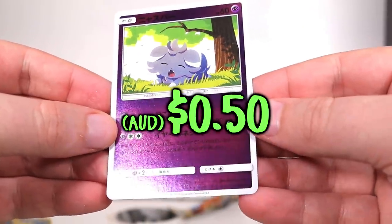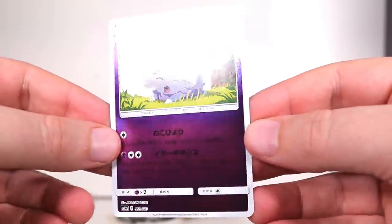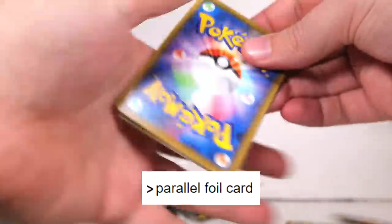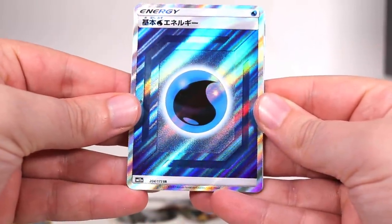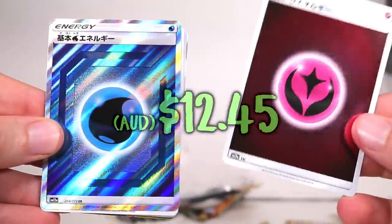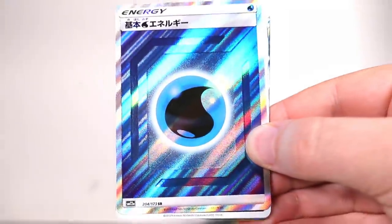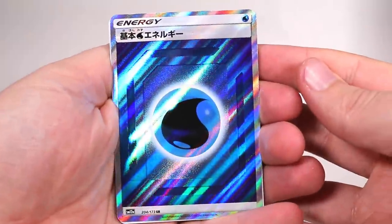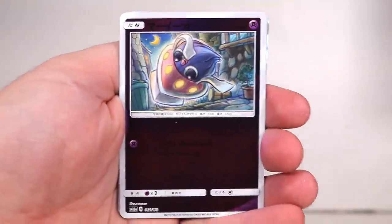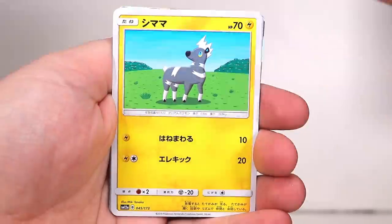Then we have a big Gyarados as our guaranteed GX, and then there's the weird mirror holo reverse fairy energy. I'm just gonna stick with calling them reverses or mirrors even though they do have a special name. Going to the front that'll be the energy — it's a secret water energy, number 204 of 173. It's mostly just perceived texture and a kind of rainbow glare around the outside, looks like it's printed on a bit of metal sheet. Each energy in the set has a secret version.